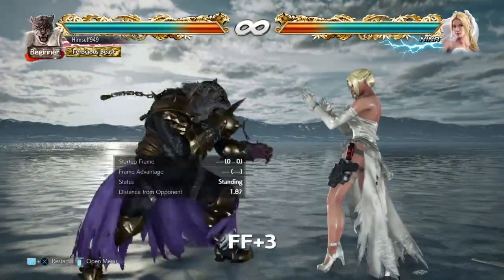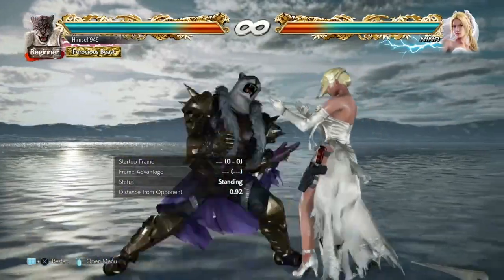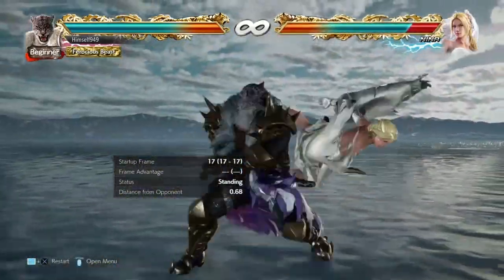One other option is FF3. This is high and it comes out in 17 frames, but it's homing, plus frames on block and a launcher on hit.